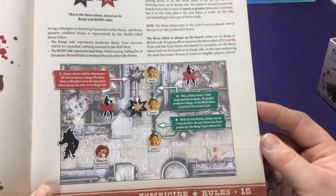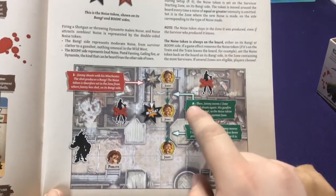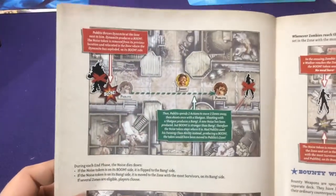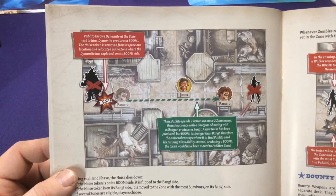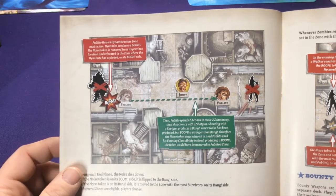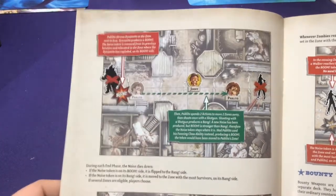This shows how boom tokens and moving work. If there's a bang here and Jimmy moves and shoots, there's now a bang on that spot. If he then moves away, the zombies are going to try and move towards that bang unless they can see him. Pablo throws dynamite next to him producing a boom - the noise moves from his previous location to where the explosion is. One zombie would try to attack because it can see him, but the other wants to go where the boom is first. The token flips as it goes and they get less and less.